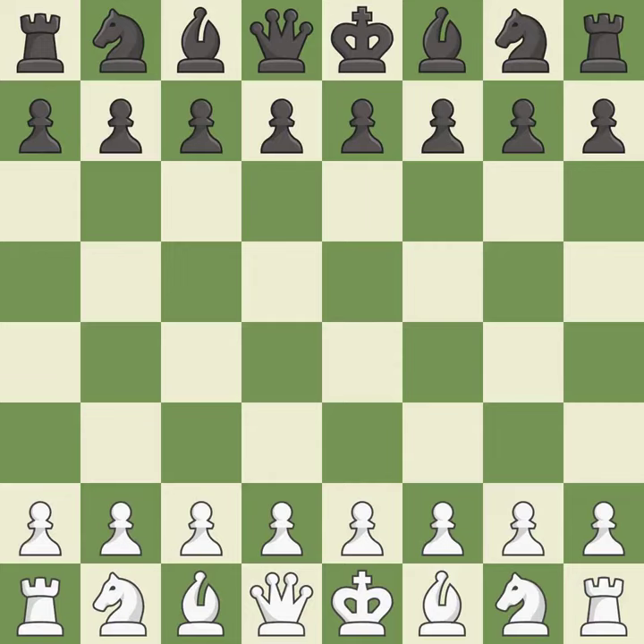Caro-Kann Defense, advance variation. Balanced — neither player ever had an advantage. That game was pretty competitive. White played a bit better than black in the opening. That was a well-fought middle game that black got the better of. Opening with the king's pawn controls the center and opens up the light-squared bishop and queen, often leading to sharp games.